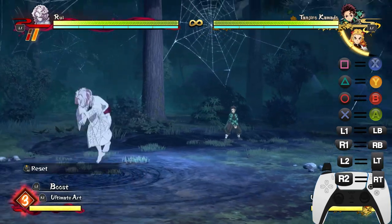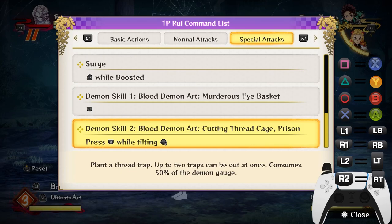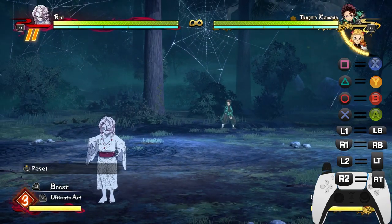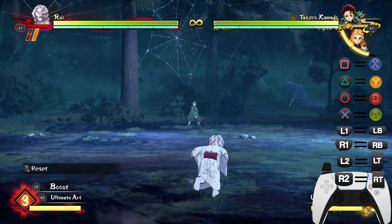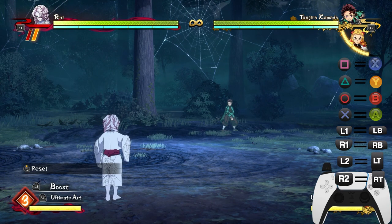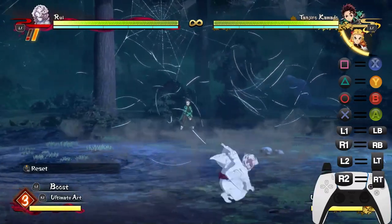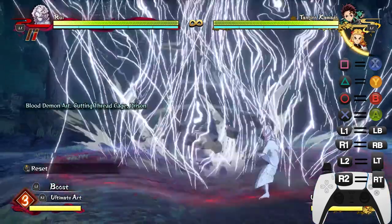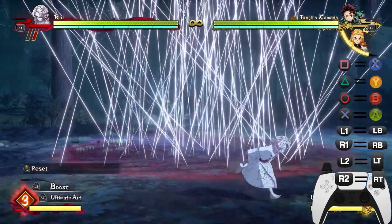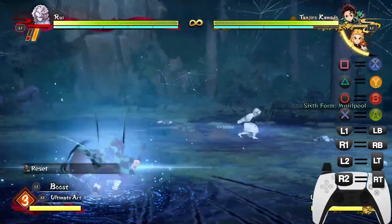Demon Skill 2 is Blood Demon Art: Cutting Thread Cage Prison — a trap move similar to Urokodaki's trap. Tilt L3 and L1 to perform it. It doesn't last as long as Urokodaki's trap, but when your opponent dashes into it they get caught and you can start or extend a combo from it. Don't spam it — use it when your opponent is dashing around too much.